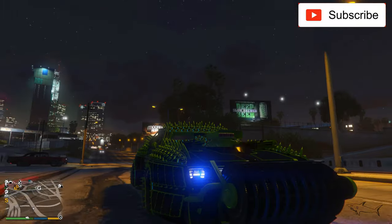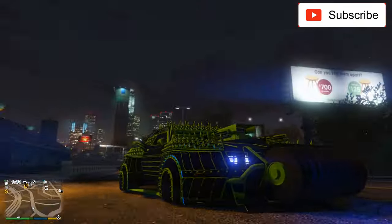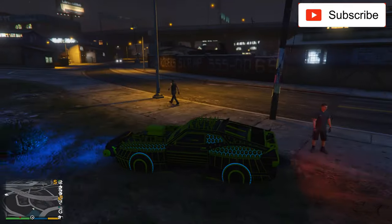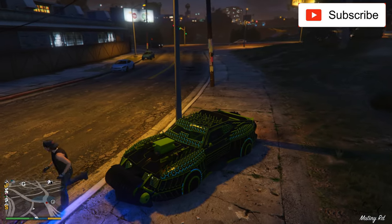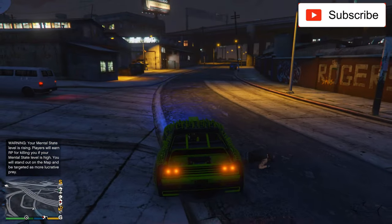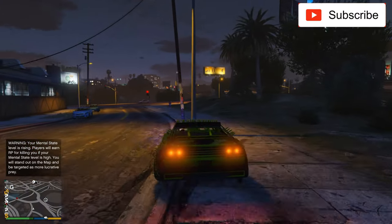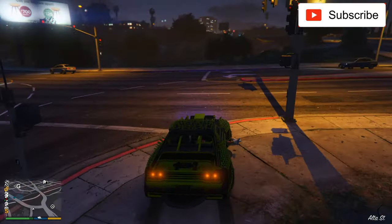The Future Shock has some side weapons — these spikes you can see on the sides and back. At the front there's something like a grinder. Let me show you what it can do to some people. Oh, didn't quite get that one — pretty nice though. Let's try with another one. A little grinder action.